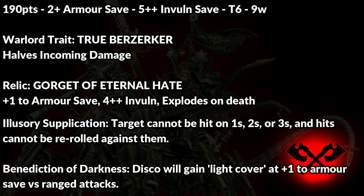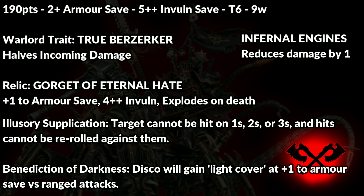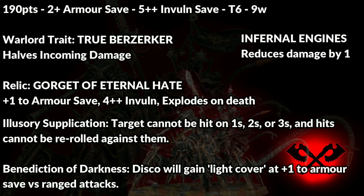We also have access to the stratagem Infernal Engine, which reduces incoming damage by one. Due to GW's order of operations — division, multiplication, addition, and then subtraction — you will halve damage from True Berserker, rounding up, before reducing by one again, rounding up. So what does this mean in practice?